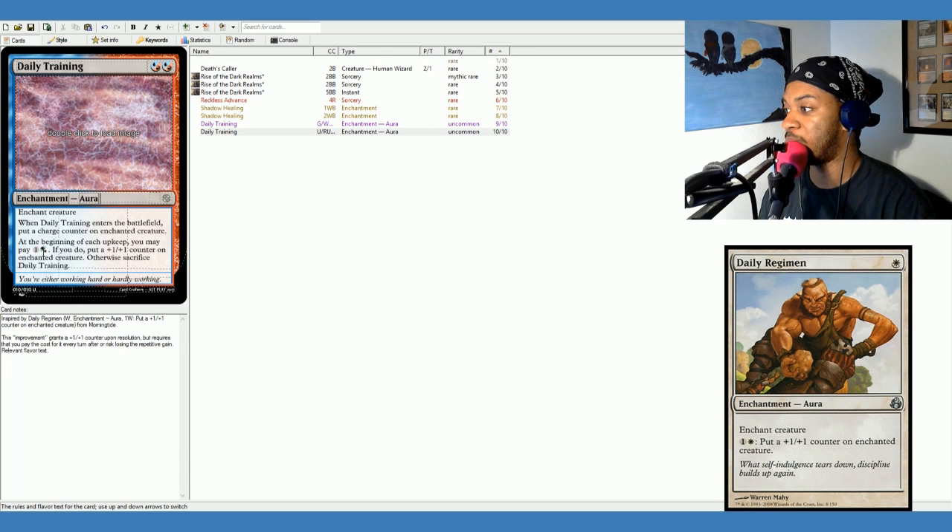At the beginning of each upkeep, you may pay one and either a blue or a red. If you do, put a charge counter on enchanted creature. Otherwise, sacrifice Daily Training. Now, I don't like putting charge counters on things — you're not really supposed to put charge counters on things unless there's a way for it to use them. And you're not always going to throw this on a creature that has a use for charge counters. So let's go ahead and break this card.